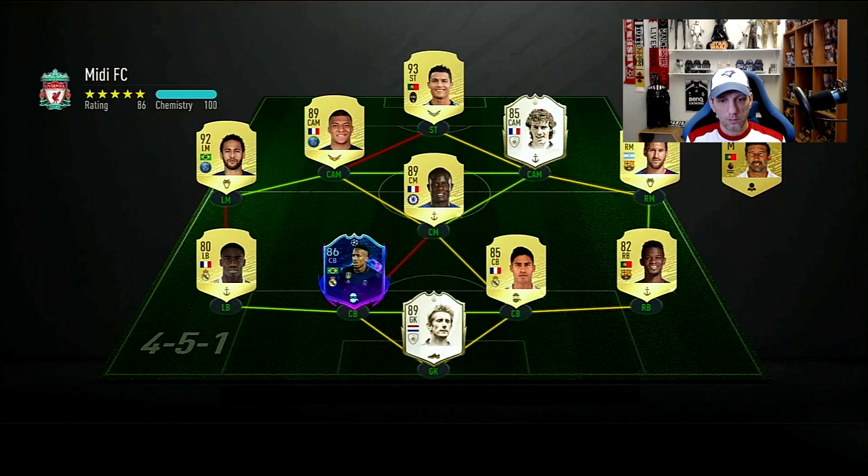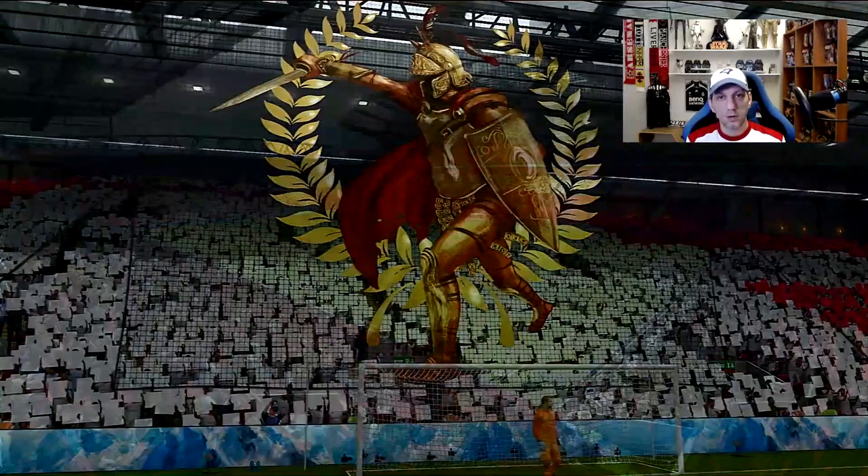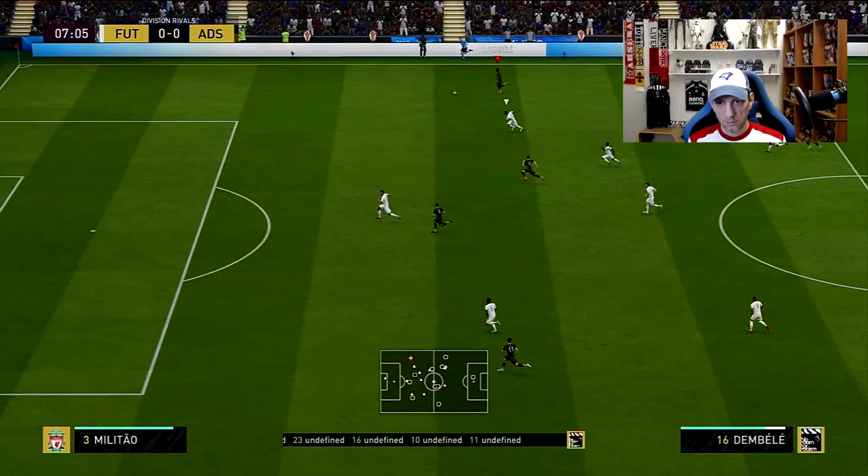Let's go into some games. For the first game, the opponent has a nice meta team — all gold cards — with CR7, Mbappé, Neymar, and Messi up front with great defense. We'll go with the 4-2-3-1 formation and play Player Moments Banega in the secondary CDM spot with no stay-back instructions.